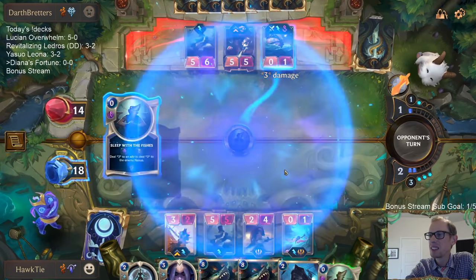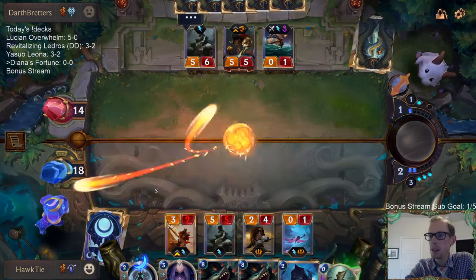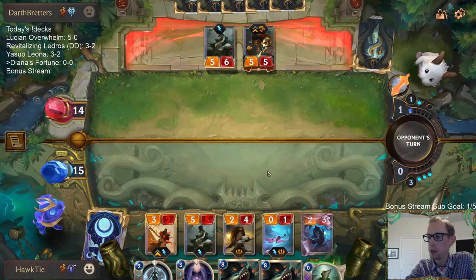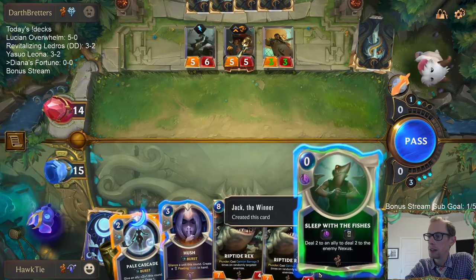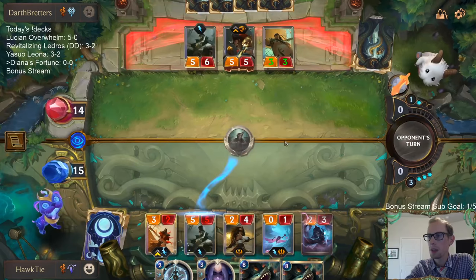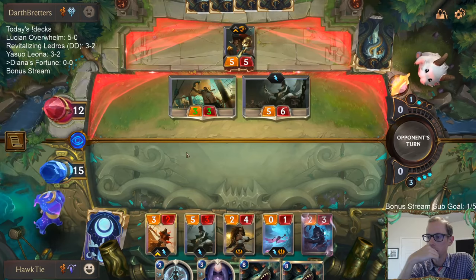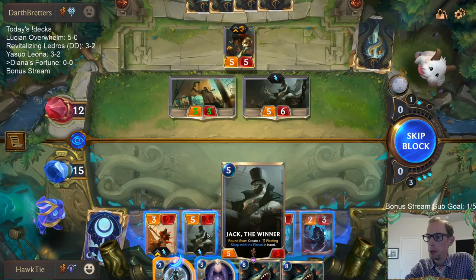That's my first time I've gotten Pix! I can hush this thing and then we take one less damage but that doesn't really seem worth it. Give my support ally plus two plus one this round so we can make Island Navigator a four-five if we want to do that. I think that's worth it. Maybe the Sleep with the Fishes wasn't worth it - I'll admit, maybe it was not worth it.